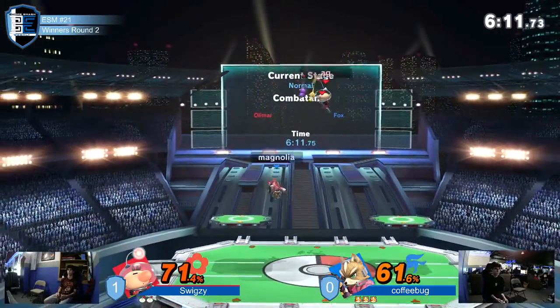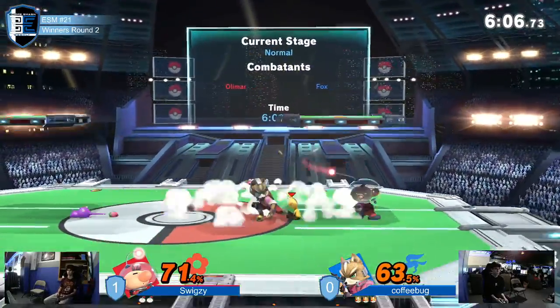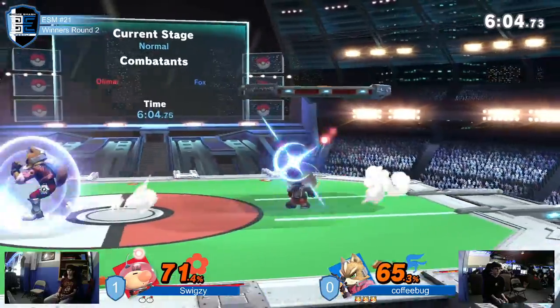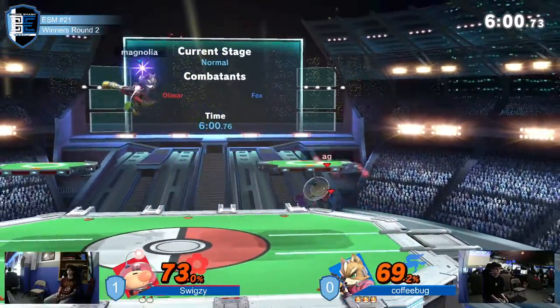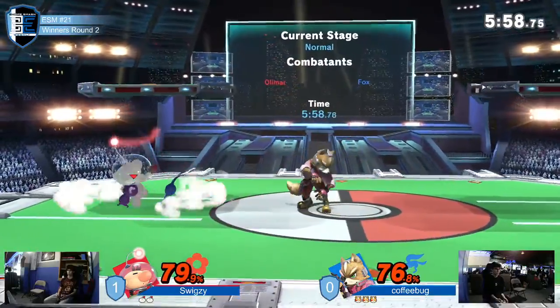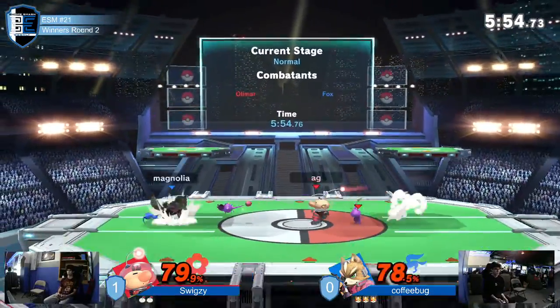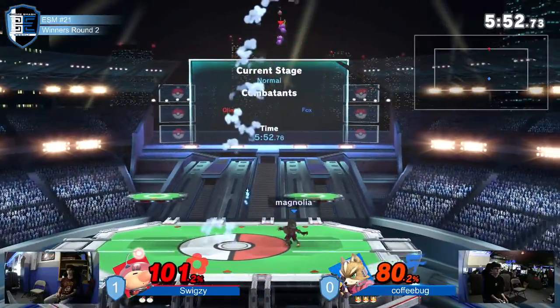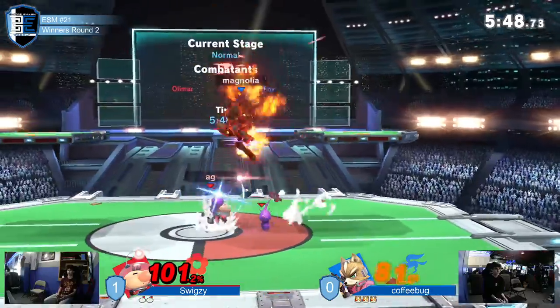That was a really clean conversion. Those lasers are not going to find that — Pikmin just in the way. Trying to mix him but it doesn't work. Dash attack looking for up air off the dash attack. We got triple up airs off the platform extension. I feel like I'm only talking about Fox. I don't know what Olimar's doing. I feel like Coffee's not being super expeditious about getting the Pikmin off of him once it's on him.